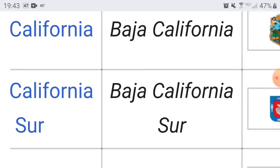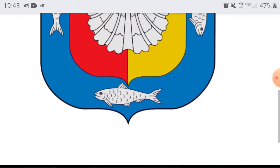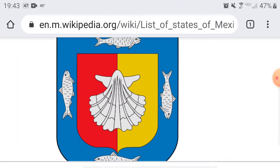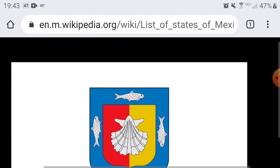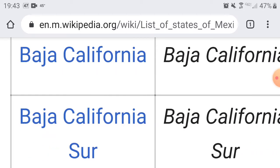Next up we have Baja California Sur. The capital is La Paz, which means 'the peace' in Spanish. I like it — they've got fish all over. I'm not quite sure what kind of fish that is, but it looks cool. You guys are going to get a 7. Baja California Sur, you guys are winning. There are 32 states in Mexico — let's see if any of these guys can beat it.